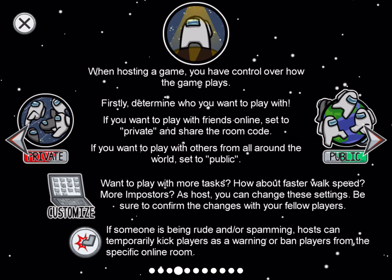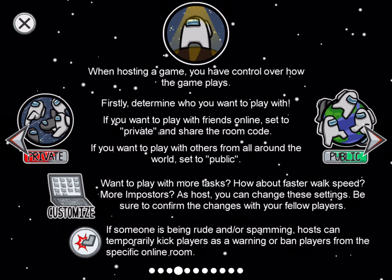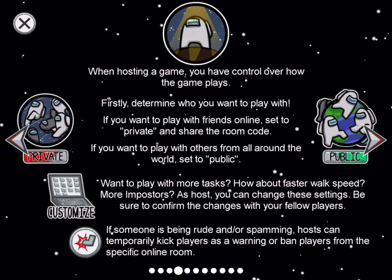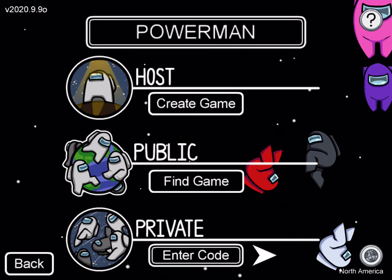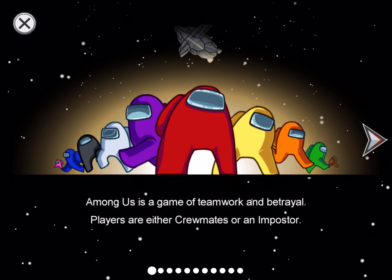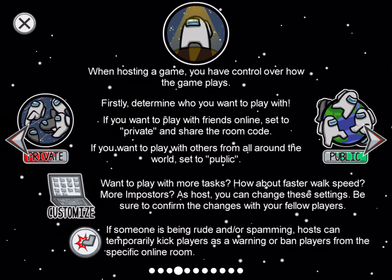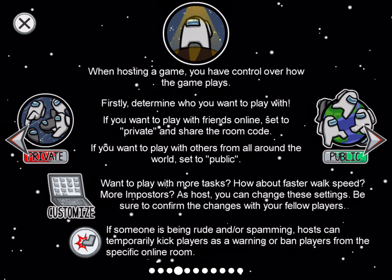When hosting a game you have control over how it plays. If you want to play with friends online, set it to private and share the room code — anybody with the code can join. If you want to play with people from all around the world, set it to public so anyone can join.